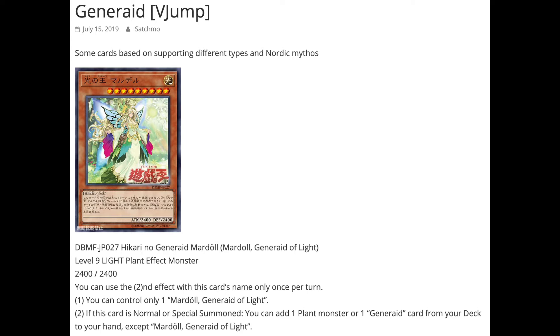The first card we have is Mardol, Generate of Light — a level 9 light plant effect monster, 2400 attack and defense. First effect: you can only control one of these cards. Second effect: if this card is normal or special summoned, you can add one plant monster or Generate monster from your deck to your hand. Interestingly, this supports two different types — plants and the Generate cards themselves.